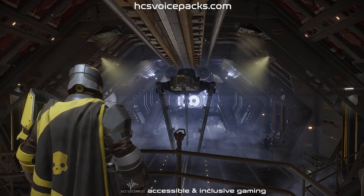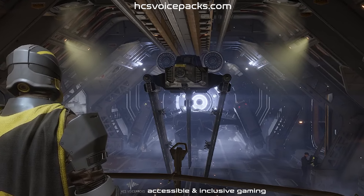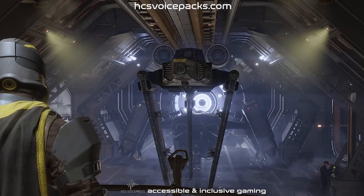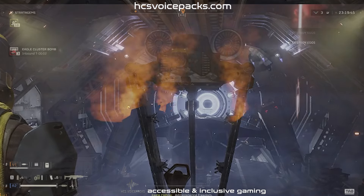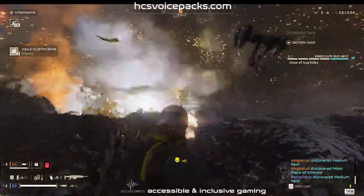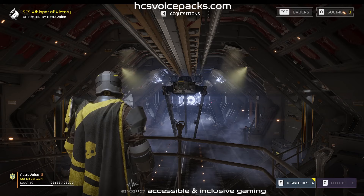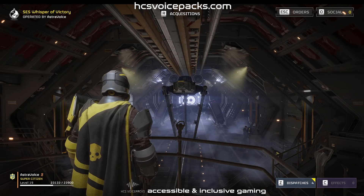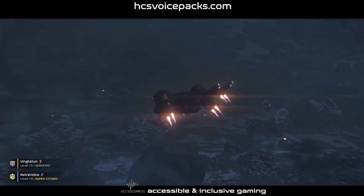Helldivers rely heavily on the Eagle, not just for its formidable offensive capabilities, but also for the psychological edge it provides. Knowing that the Eagle can be called upon to deliver such precision and firepower from above instills a sense of confidence and security for Helldivers on the ground. This air support platform is more than just a weapon — it's a guardian angel in the sky, ensuring that Helldivers can complete their missions and extract safely.